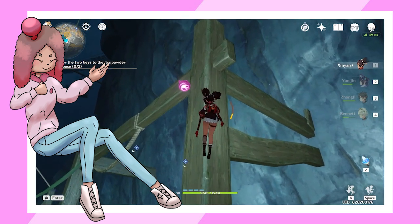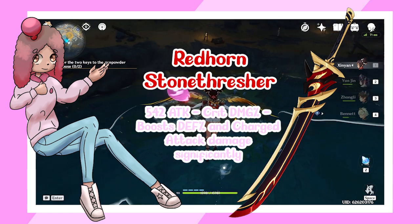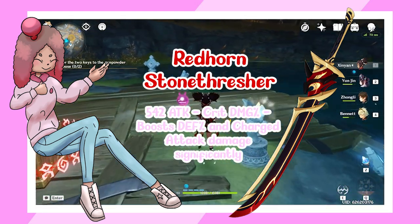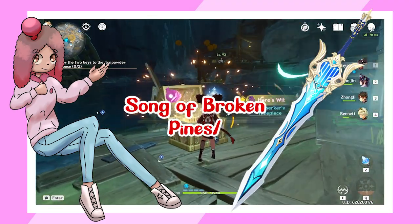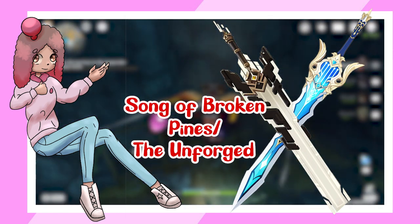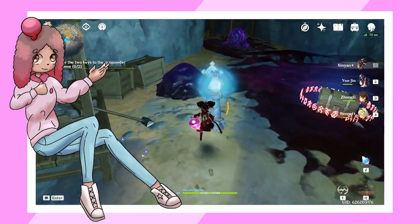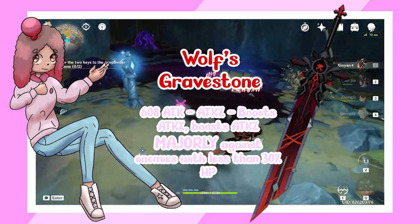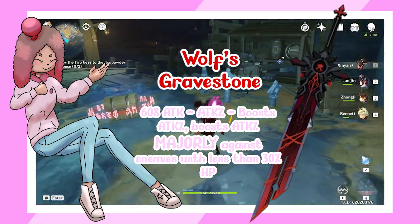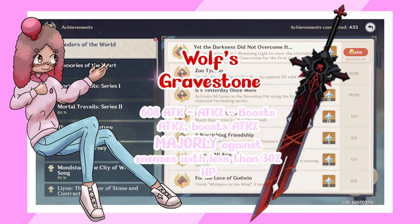For 5-star weapons, your best choice for any physical DPS or Pyro DPS build is the Redhorn Stonethresher — super high base attack coupled with crit damage, a free defense boost, and a free boost to normal and charge attacks. This weapon is practically made for Sunyeon. Next up is either the Song of Broken Pines or the Unforged; both are very strong on main DPS Sunyeon but considerably weaker on a burst DPS build since their passives depend on scoring multiple hits and staying on the field. The Unforged is especially strong in double Geo team comps. The Wolf's Gravestone is also very good, making it viable to run an ER sands over attack percent to meet ER requirements more easily.